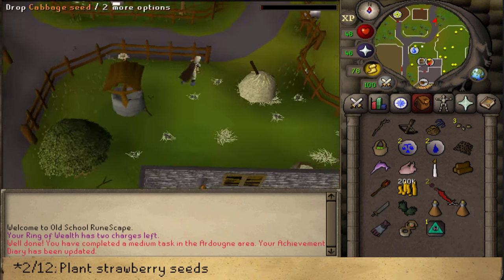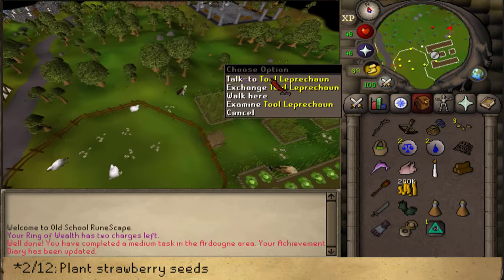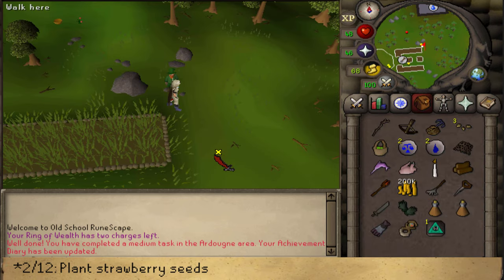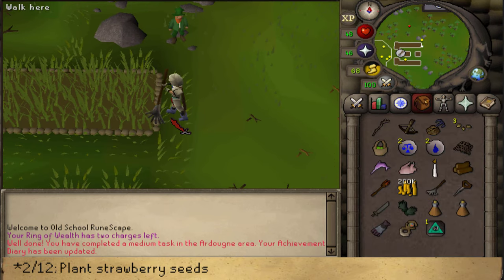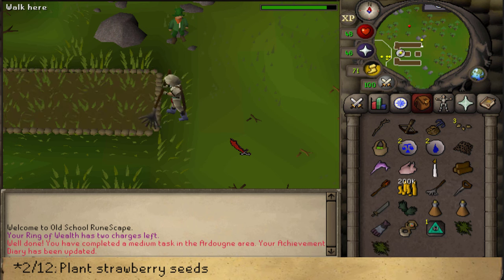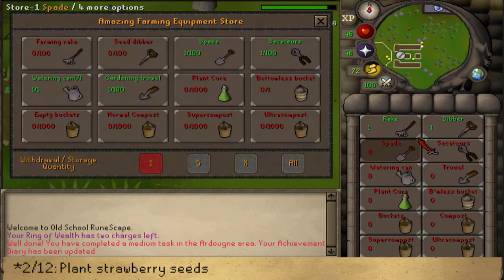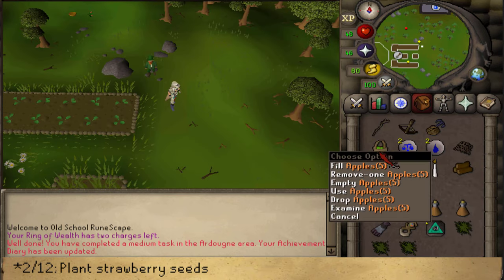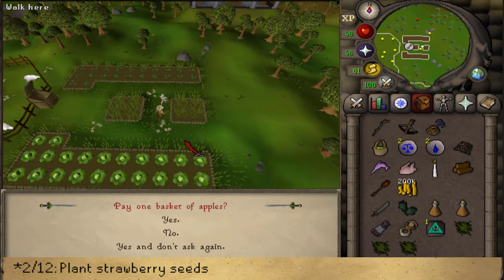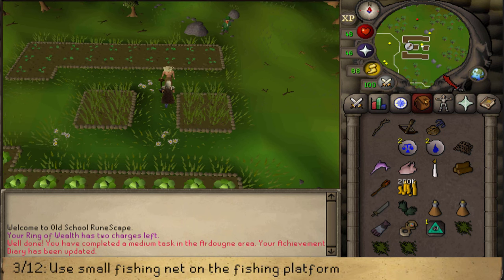Next, go a little bit north-east to the farm. Take the Rake and the Seed Dibber and rake the Allotment Patch. Once it's cleared, use the Strawberry Seeds on it. Then exchange with the Leprechaun to put the tools back. If you've brought your basket of apples to protect them, right-click on Kragen, the gang member, and pay for the northern or southern side. Now we just need to wait exactly 1 hour for these to be fully grown, but there are still 10 more tasks to do.